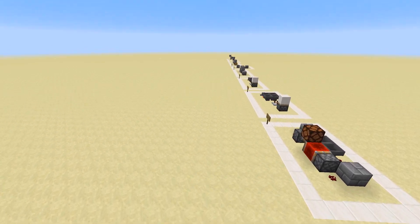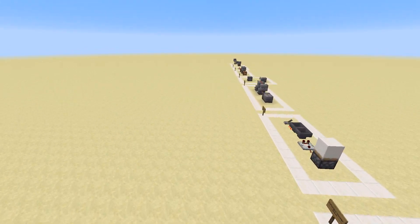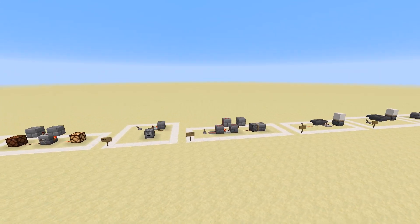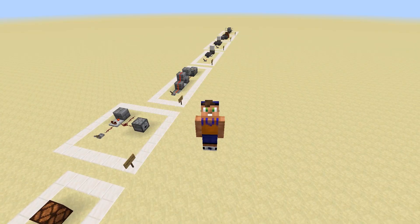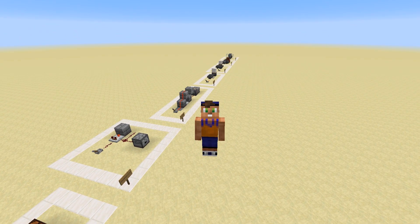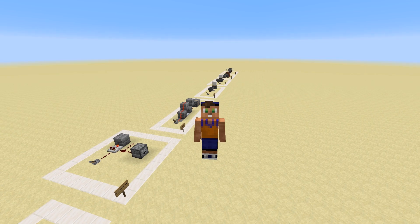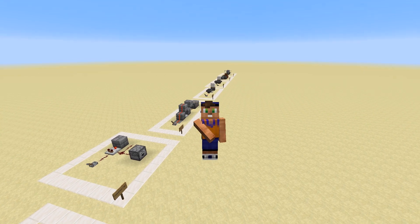Now you have the basics of clocks — go out and test them, read the wiki page, and see if you can understand even more and maybe invent your own. On the next episode we'll be going over soft and hard powering of blocks. Check out the other episodes of the Redstone Handbook in the description, hit that like button if this was helpful, and I will see you in the next episode.